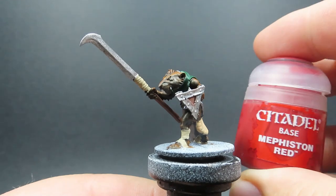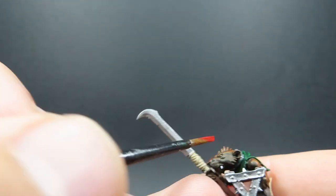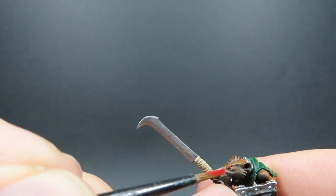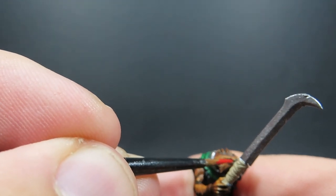Then once we've picked out all the teeth of our rats, we're going to come in now with some Mephiston red. We're going to be using this for the eyes — give them nice red beady eyes to hopefully add to the creepiness factor. Just be very, very careful; they're very small beady eyes. Switch to a fine tip brush if you need to, to really help with picking out the eyes.